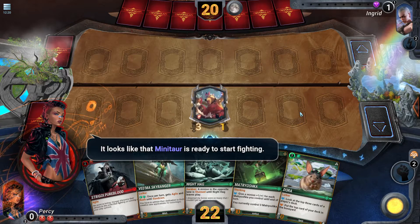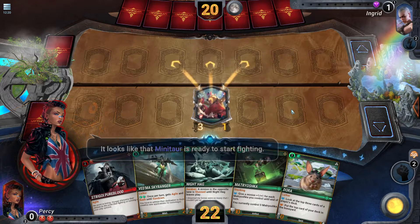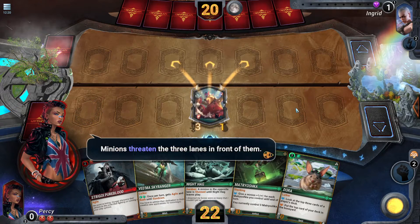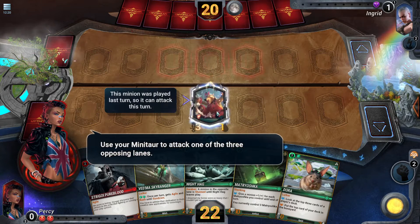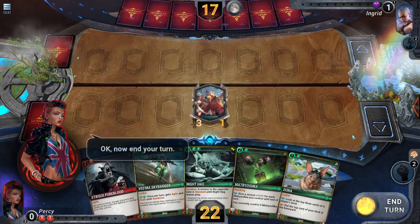That mini tar is ready to start fighting. Minions threaten the three lanes in front of them. Use your mini tar to attack one of the three opposing lanes. Now end your turn.